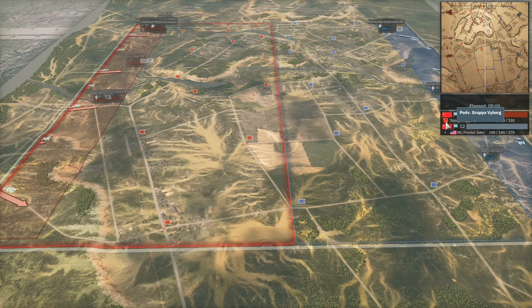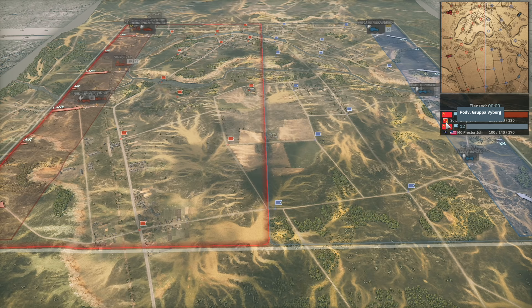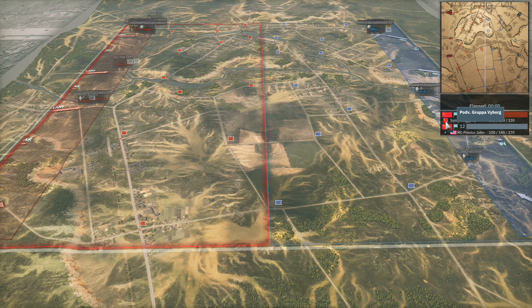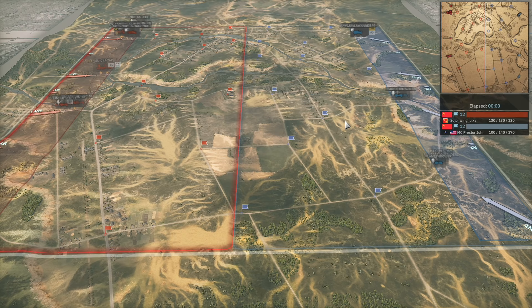Pixie is bringing out Grupa Weiburg — not necessarily a strong 1v1 division but a versatile one. It has decent infantry, though not that much throughout the game, decent tanks in the form of IS-2s, and support weapons to back it up. It also has a decent amount of AT guns and some infantry guns. On Prestojohn's side, the 2nd Infantry is very well known for their abundance of good value infantry.